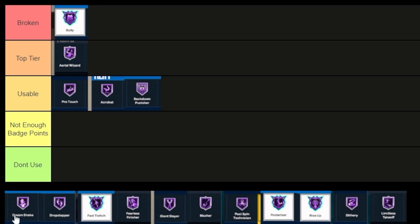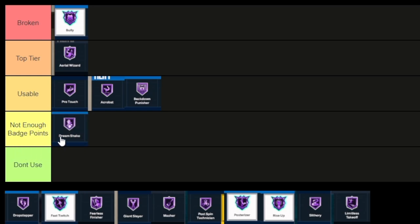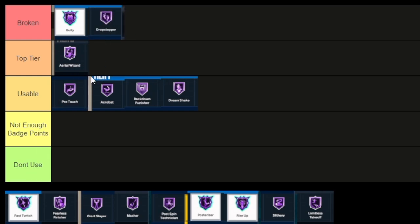Dreamshake is a post-scoring badge, but it takes skill. I'd say this year it's not enough badge points because you don't have to jump. But it's usable because people still do jump on this game — you don't really need to jump this year though. Dropstepper is still probably a broken badge. I'd honestly only use it bronze on my build, but it's still really good and easy to do. Post scorers without skill are going to gravitate toward Dropstepper, so I'm throwing that in broken.